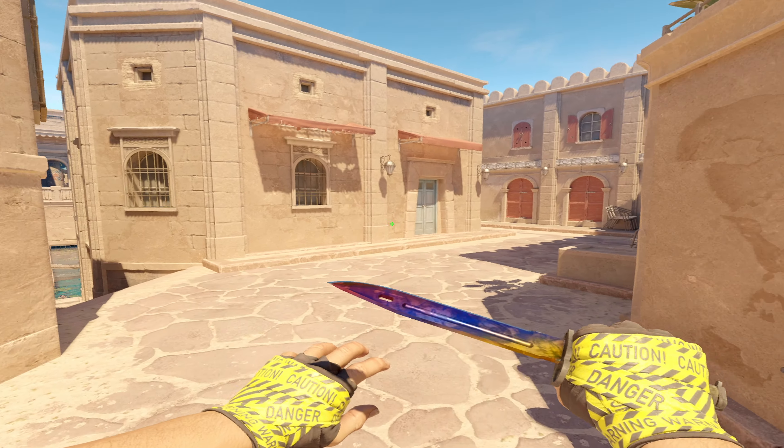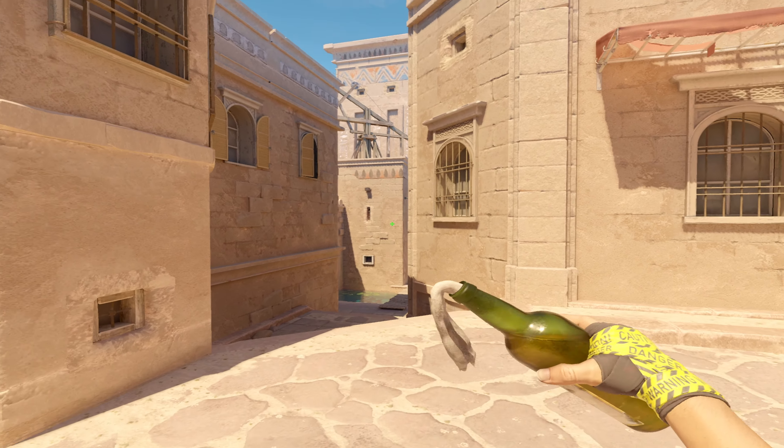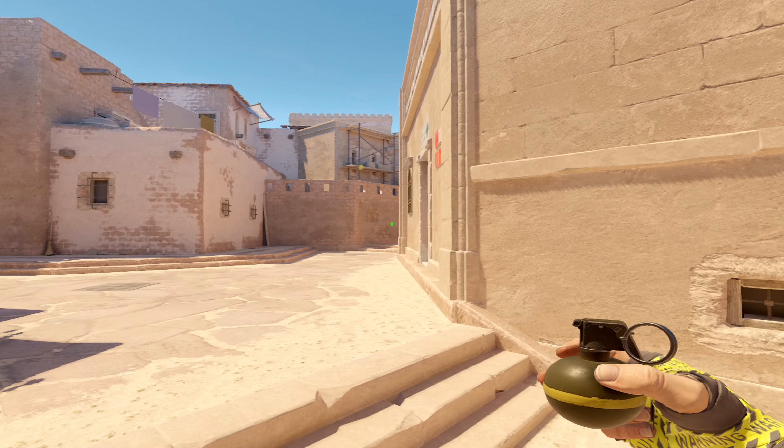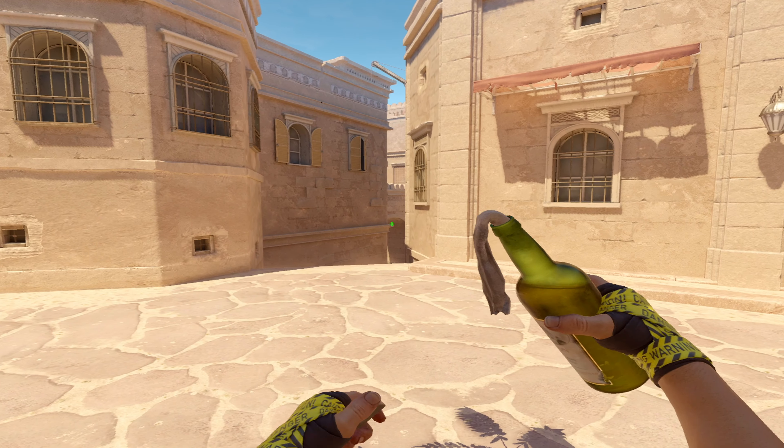Hey, what's going on. I'm going to show you a quick nade set that can get you easily 500 damage per game if it's thrown right and at the right times. Here on T-side — I've shown you a lot of Anubis lately, so I hope you enjoy. You're going to come to this corner and you're going to aim above where this little gap, or the little corner of this molding is, and the bridge.